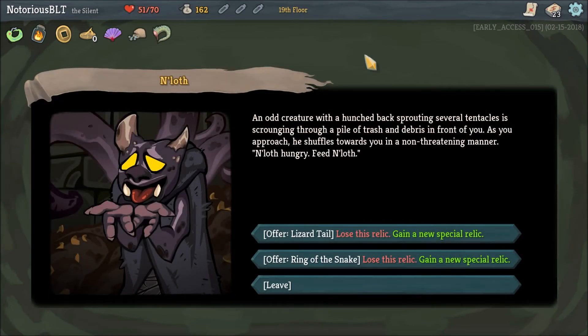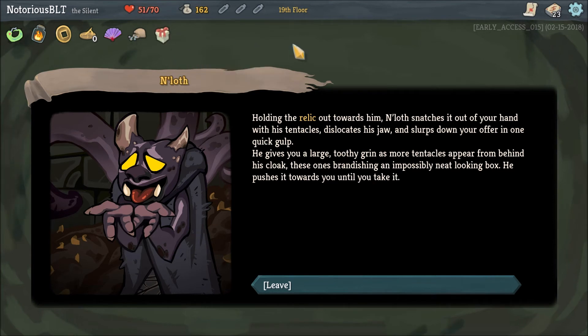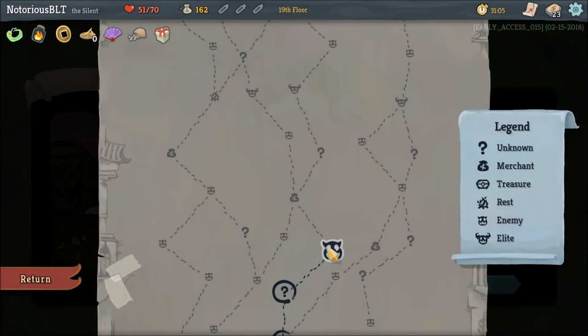An odd creature with a hunchback sprouting several tentacles is scrounging through trash. As you approach, he shuffles towards you in a non-threatening manner. 'Noth hungry.' Feed Noth — offer Lizardtail: lose this relic, gain a new special relic. Or offer Ring of Snakes: lose this relic, gain a new special relic. Triples the chance of receiving rare cards — ooh! Noth snatches it out of your hand with his tentacles, dislocates his jaw, and slurps down your offer in one quick gulp. He gives you a large toothy grin as tentacles appear from behind his cloak, brandishing an impossibly neat-looking box. He pushes it towards you until you take it.